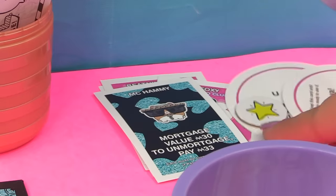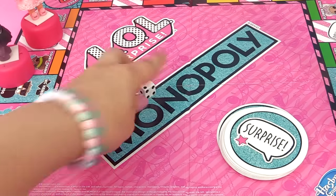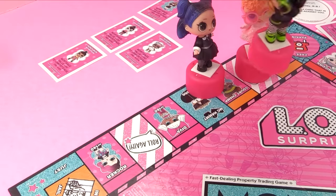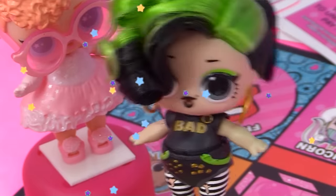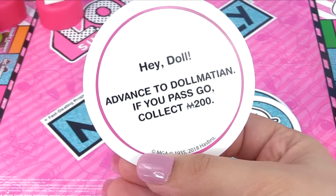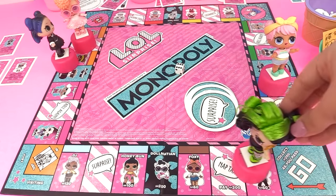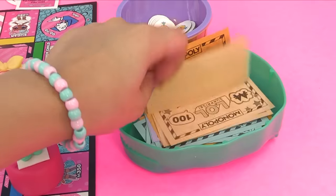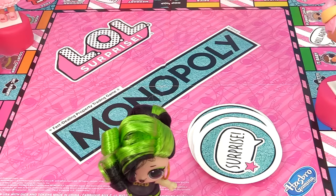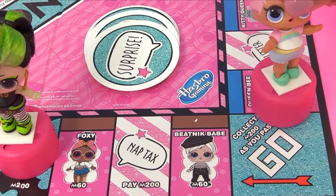"I think I will steal Baddie's doll set with those wonderful badges!" Baddie is shocked but impressed at Goodie's baddiness! The two badges go to Goodie along with Foxy and Beatnik Babe - Goodie just multiplied her doll collection! Time to spin the die for Baddie. She lands on six. One, two, three, four, five, six - she lands on surprise with Goodie.